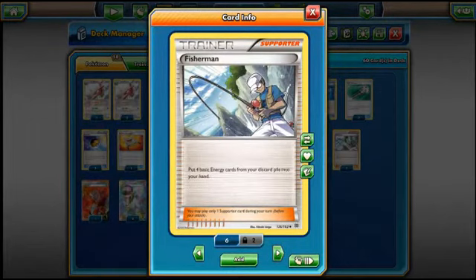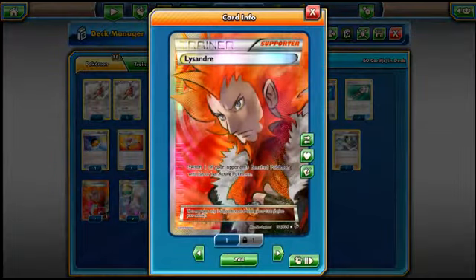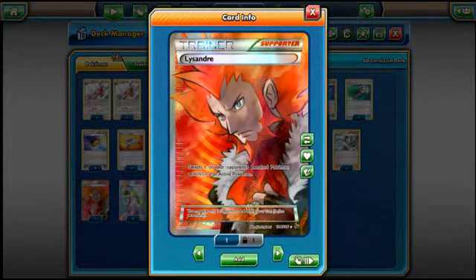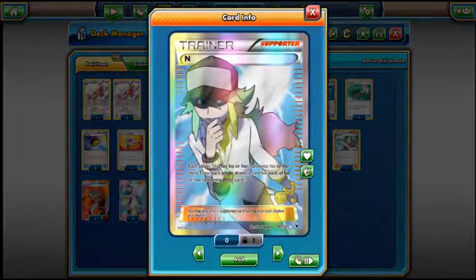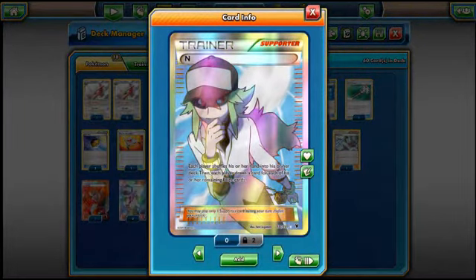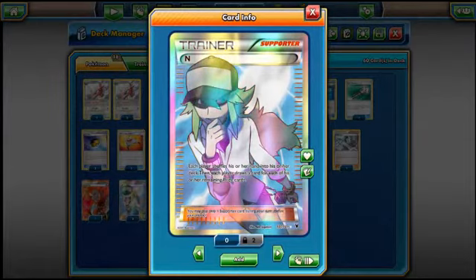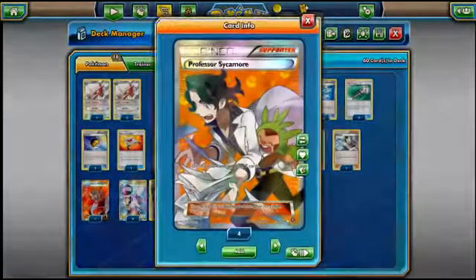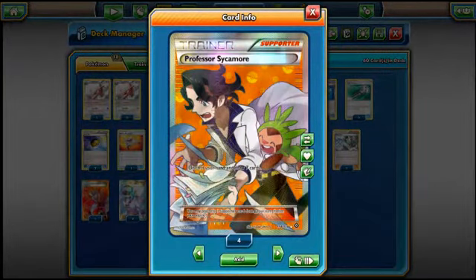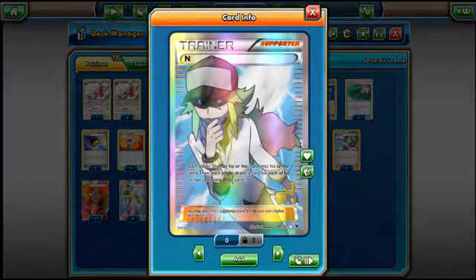For Supporters, still playing 3 N because you fall behind on the first couple of turns, so it's nice to play. 1 Fisherman for that explosive turn where you have your Water Energies and break it up. 1 Lysander — only need that because you're hitting damage on the bench as well. Playing 3 N over a 4th Sycamore because sometimes you just don't want to discard your Frogadiers and Greninjas.